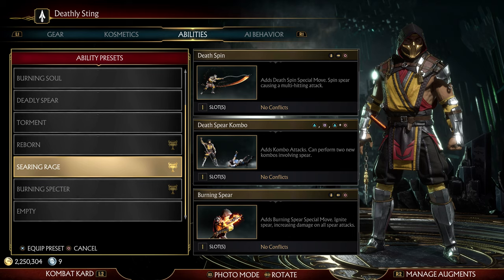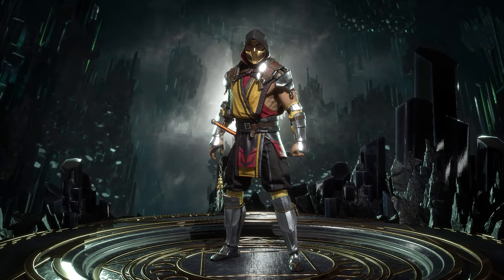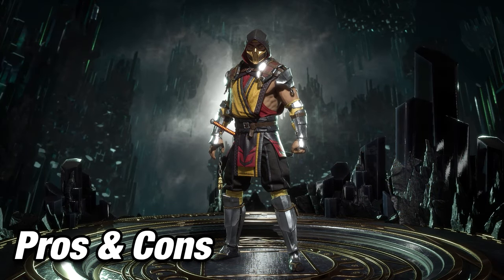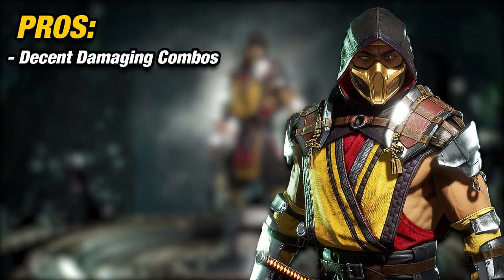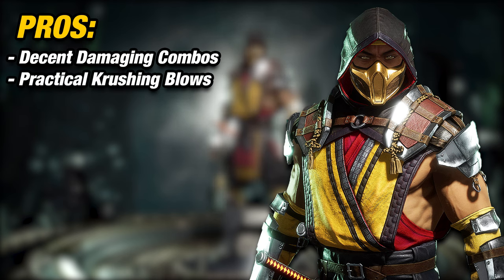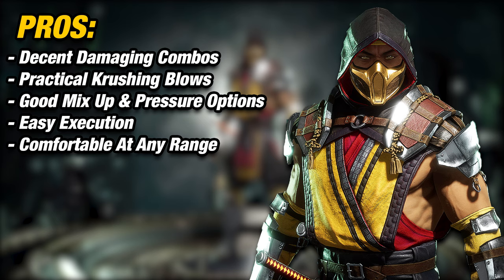He has chip damage attacks, 2 additional spear attacks, and new combo enders. Variation 3 gives him misery blade and sin blade, which allows him more ways to attack in neutral. Now let's talk about the pros and cons for playing Scorpion. Scorpion has decent damaging combos without relying on crushing blows and 2 bar meters. He offers practical crushing blows, good mixups and pressure options, easy execution, and is comfortable at any range.